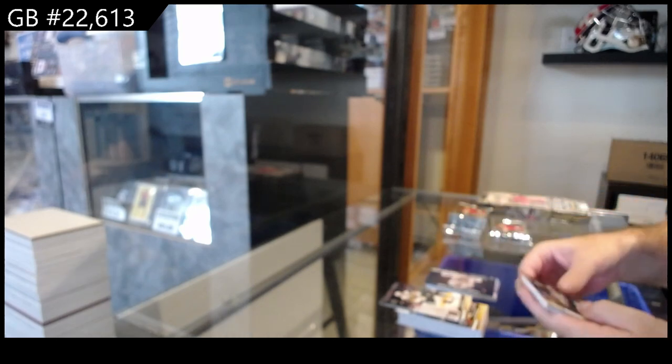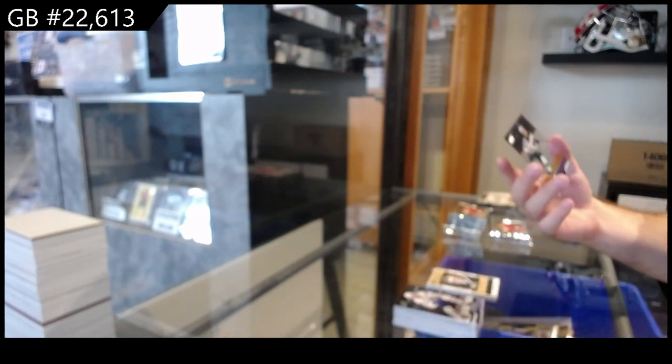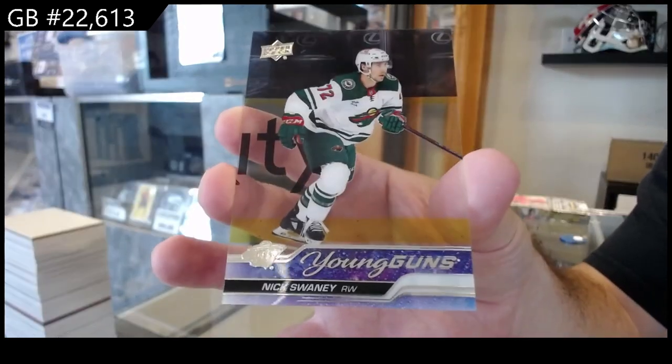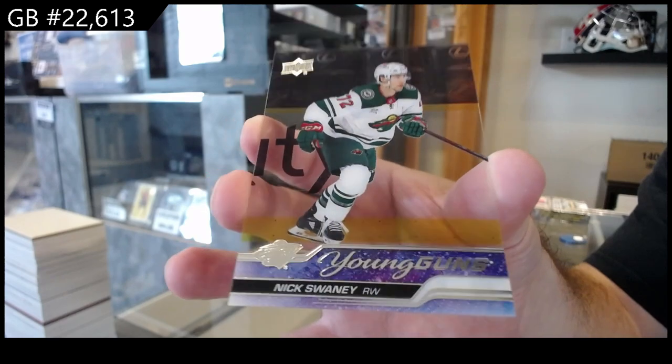Instinctive of Kochatka for Carolina, on a roll of Patera for Vegas, and we've got a Young Guns Clear Cut of Sweeney for Minnesota. These are what, one to two per case? So that's pretty sweet.